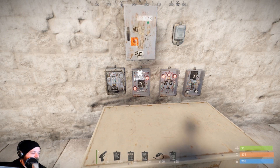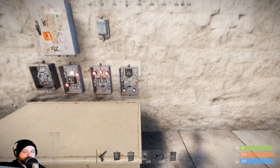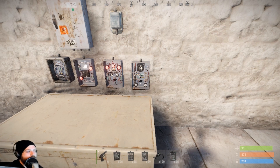Then we've got the OR switch — this allows you to hook up two power sources, and if either of them is giving electricity, this will turn on. Then we've got the AND switch, which also allows two sources, but both need to be giving electricity for it to turn on. When something is turned on it will pass electricity through. Then we've got the timer — if you give it electricity and activate the lever, the timer will run, and when it finishes the electricity will go off, so it will only be on for a little bit.